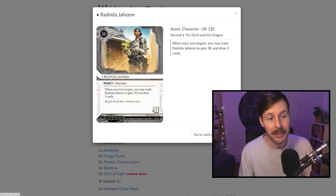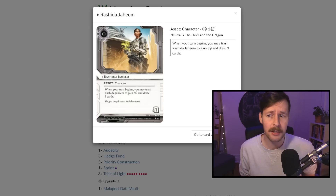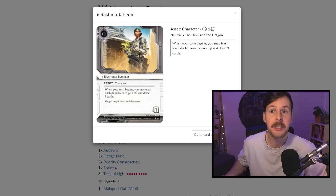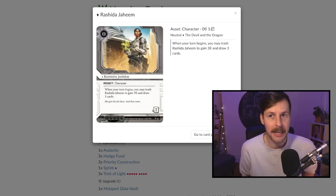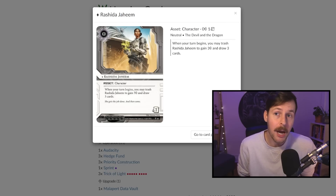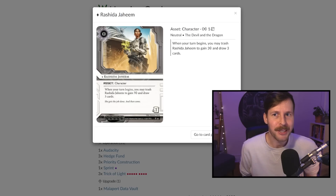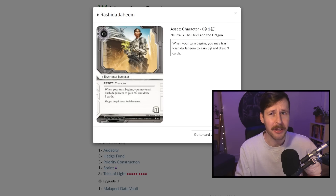We're playing three copies of Rashida Jahim. This is probably the third most common card across all corp decks behind Hedge Fund and Spin Doctor. You crack it at the beginning of your turn to draw three cards and gain three credits — that's just a lot of value. It accelerates your game. Corporations are a bit more powerful in the early game when runners don't have all their breakers yet. Firing Rashida on turn one gives you an immense amount of gas to score behind two pieces of ice early.